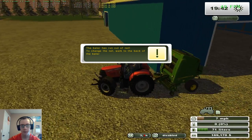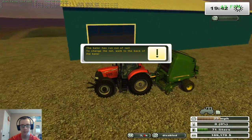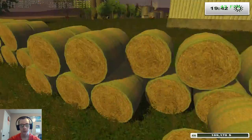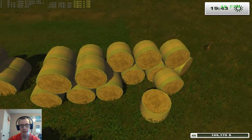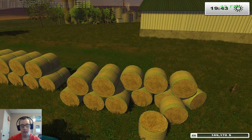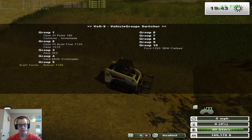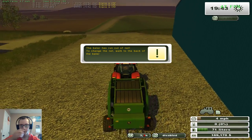Oh, we got to buy net wrap — shoot. Maybe we have enough bales already. How many bales do we have? Four — because we have two full stacks, so that's 44. And we took four out of here, so that's 18 — so that's 62 bales total. So then we actually shouldn't need this, but we'll just take it to the farm so it's there.